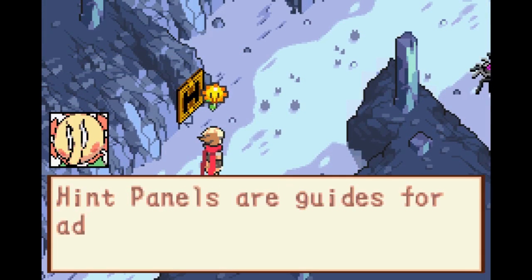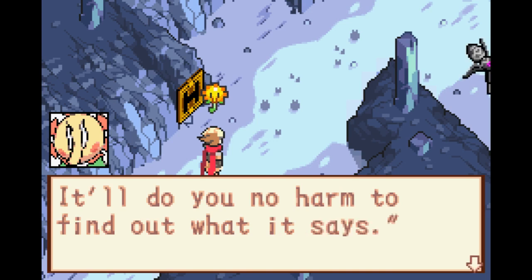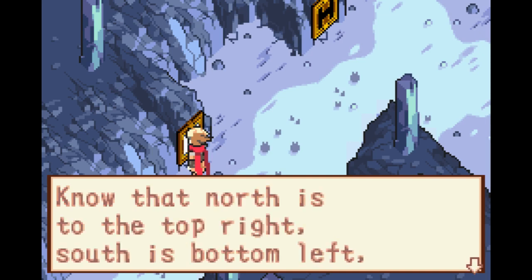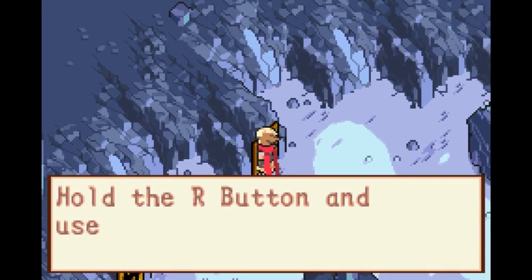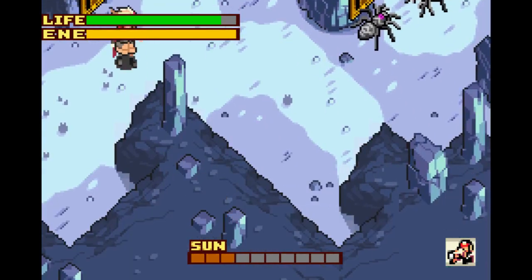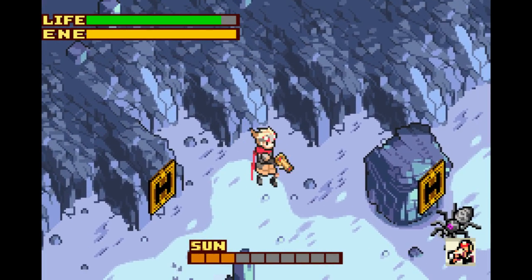There's a hidden panel over there — hidden panels are guides left by adventurers who've gone before. They give useful info and tips for overcoming obstacles. Press A next to one to read it. We're told north is top-right, south is bottom-left, east is bottom-right, and west is top-left of the screen. We can also hold R and use the control pad to look around and check the surrounding area.